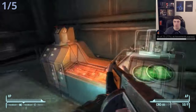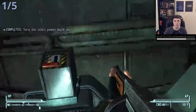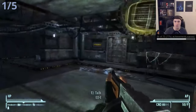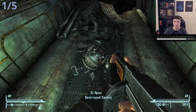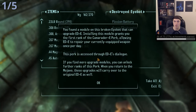This DLC is a bit more collectible-focused when it comes to achievements and is a longer one. First we'll get 'ED-Ecated' for finding all of ED-E's upgrades in the Divide. There are five of these which you'll need to get from destroyed eyebots sitting in various locations throughout the DLC. The first is pretty close to where ED-E shows up and is hard to miss since you have to walk over it.